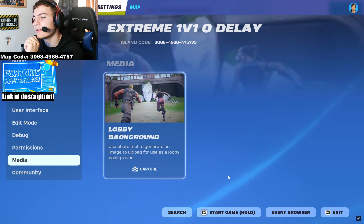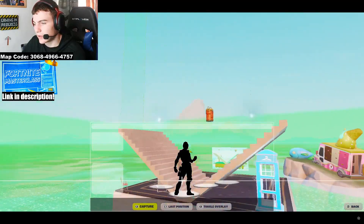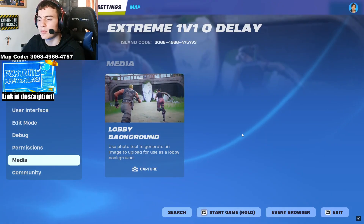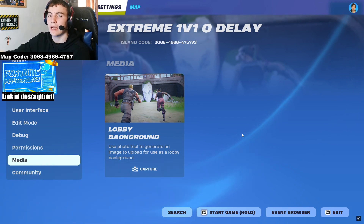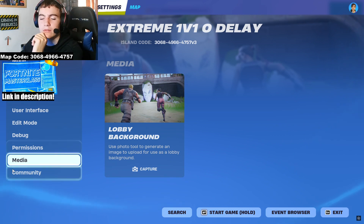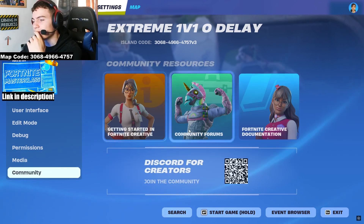For media: this is where you can capture the lobby background. If you press capture you can get a picture for the lobby background, but I'd recommend going into replay mode, capturing a really nice photo, editing it to the right size — that's a much better option.